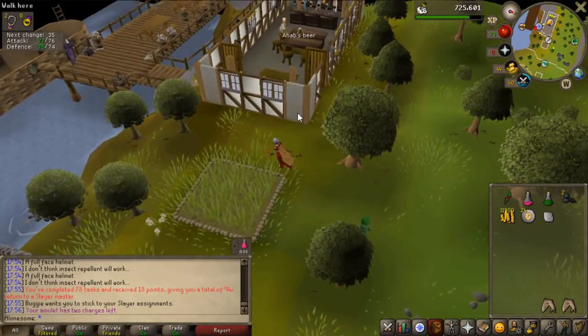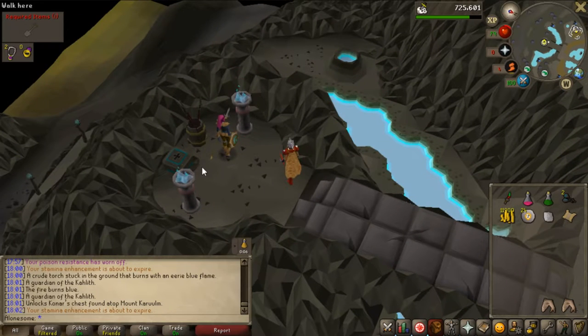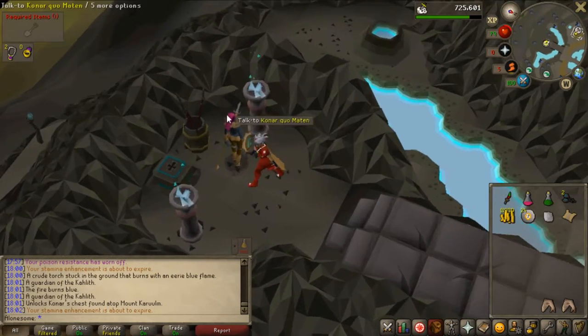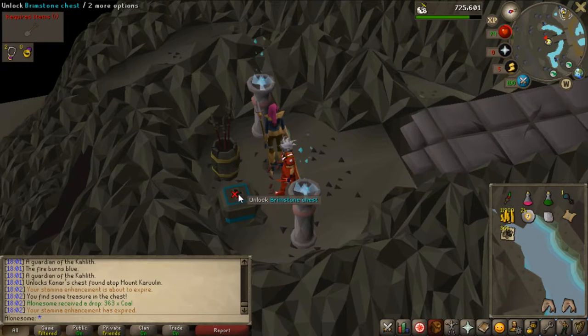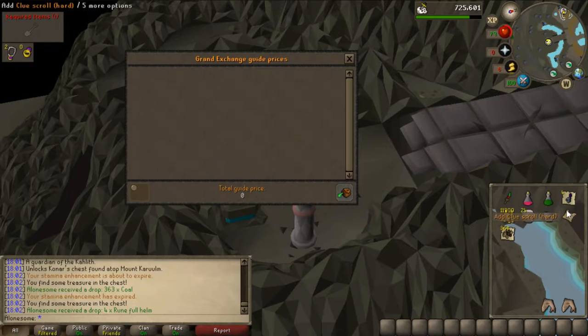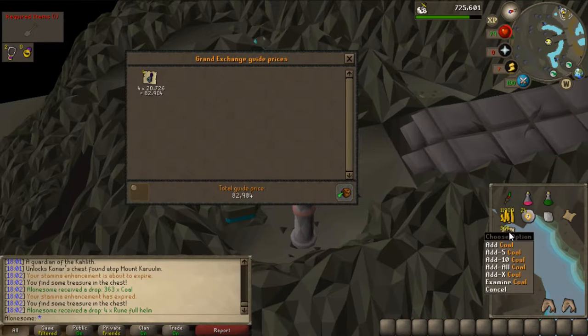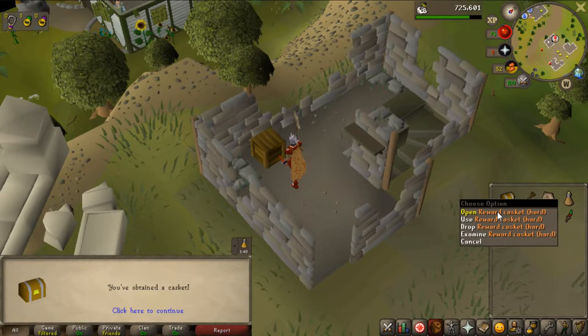I also got a hard clue from that task so I'm going to do that straight after I open these two chests. The first chest gives coal, and the second one gives me four rune full helms — that's pretty nice, worth about 82k. The other one is like 50k, so 135k total. Not too bad. Let's see what the hard clue is going to give me — that is 50k, absolutely terrible.